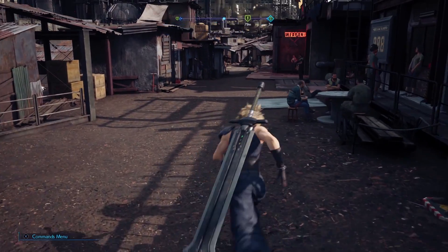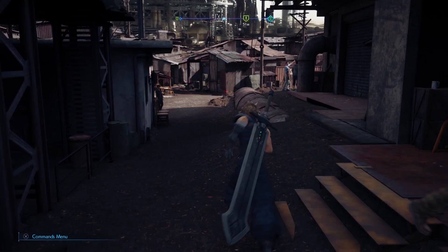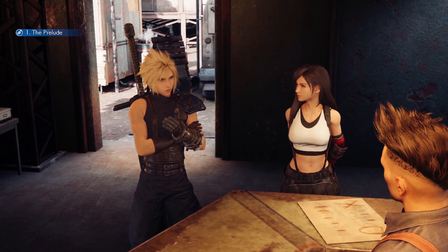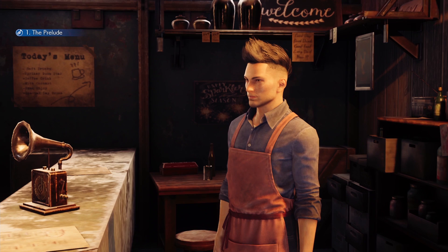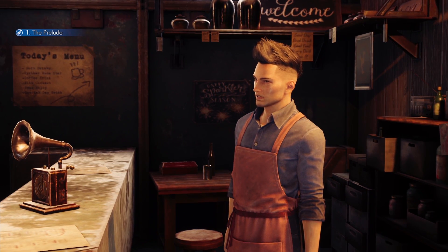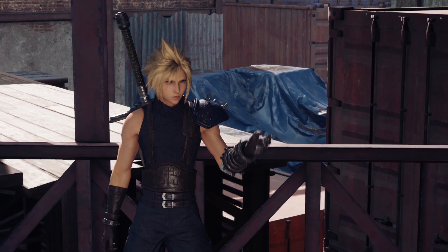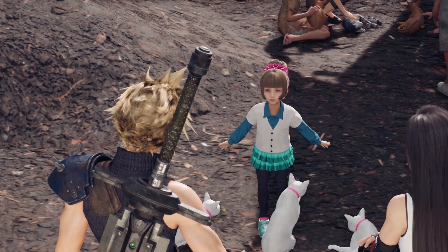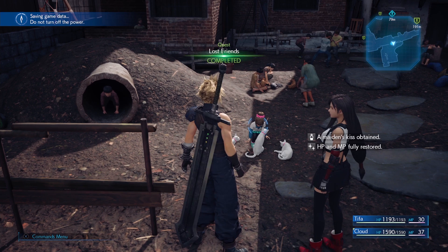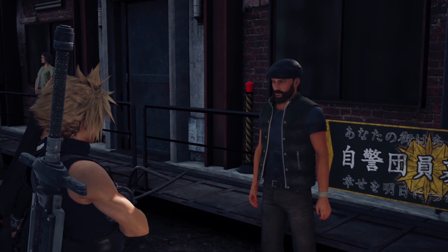Don't neglect your side missions. You might say, "I don't want to do the side missions — I just want to experience the story." Well, the side missions are the story. Completing side missions is a win-win for everyone involved. First, they're a great opportunity to spend individual time with characters like Tifa, which adds to the rich history of Cloud's friendship with her. Second, you get some pretty serious Materia, equipment, and weapon upgrades if you take the time to mitigate the concerns of Midgarians.